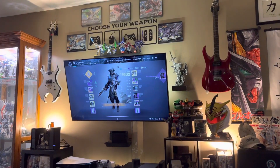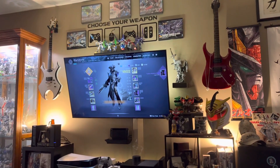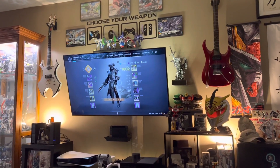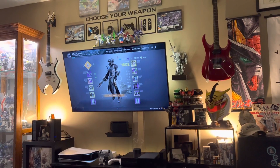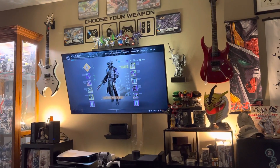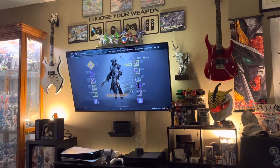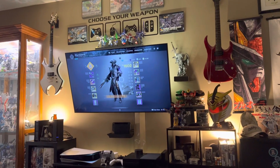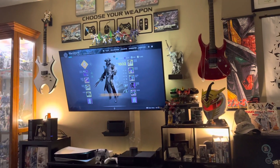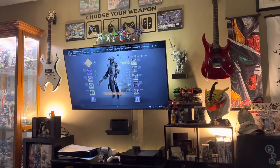Here you go - equip everything that the build was set up for. That's all you need to work on. It's going to pick all the armor and any weapons you decide. Now, mods it will not equip because it's just making the build through D2 Armor Picker. So you're going to have to set those mods up yourself to where you want them.